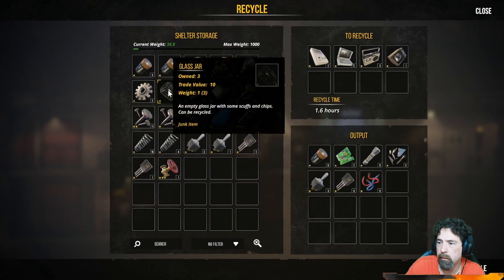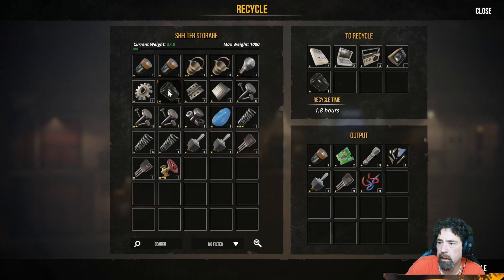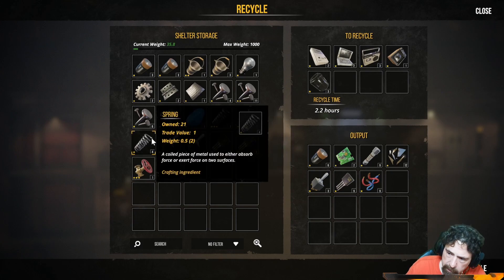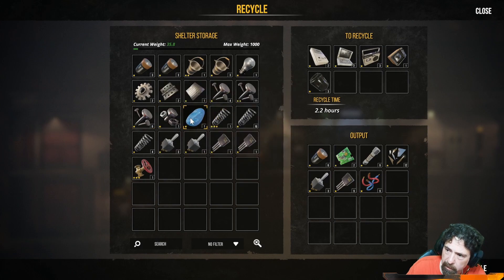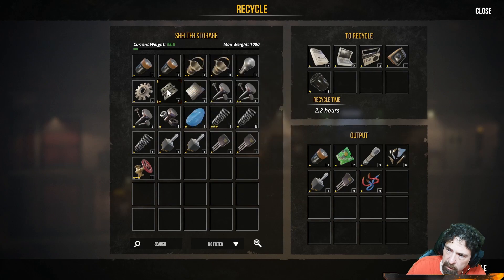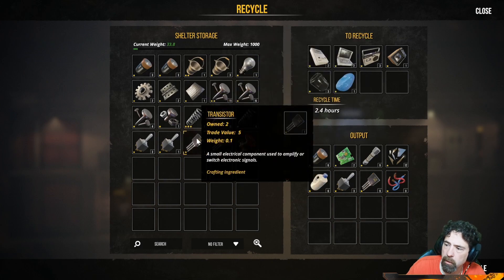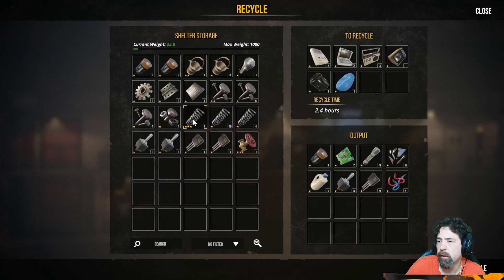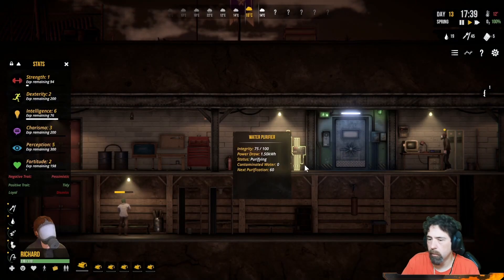Get rid of all these things here. Glass jars can be made into glass water — nice! I also noticed it says 'junk item' at the bottom if it's not used in a crafting recipe. So this yoga ball — it's junk. It's pretty obvious, but maybe some things don't seem so obvious. It's 2.4 hours worth of recycling — go for it buddy!